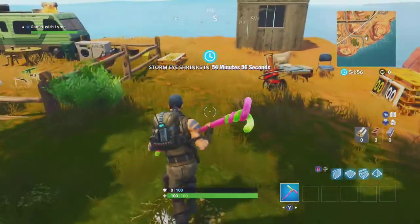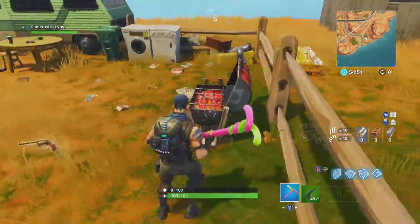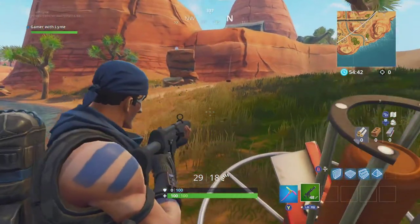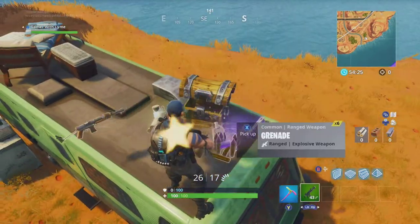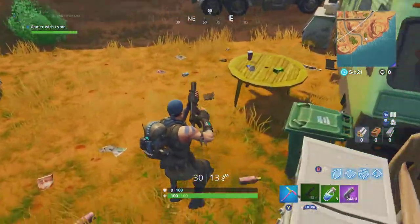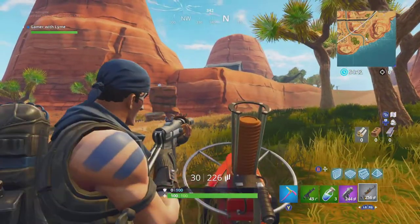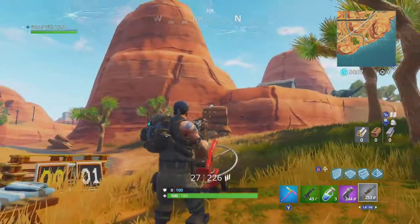We should find the spot somewhere around here — and there it is right there. We found a gun, so we'll run over and activate this clay pigeon shooter. The clay pigeons will shoot out and you're going to need a gun for this. It might be better if you have a shotgun. There we go — there's our first clay pigeon done.